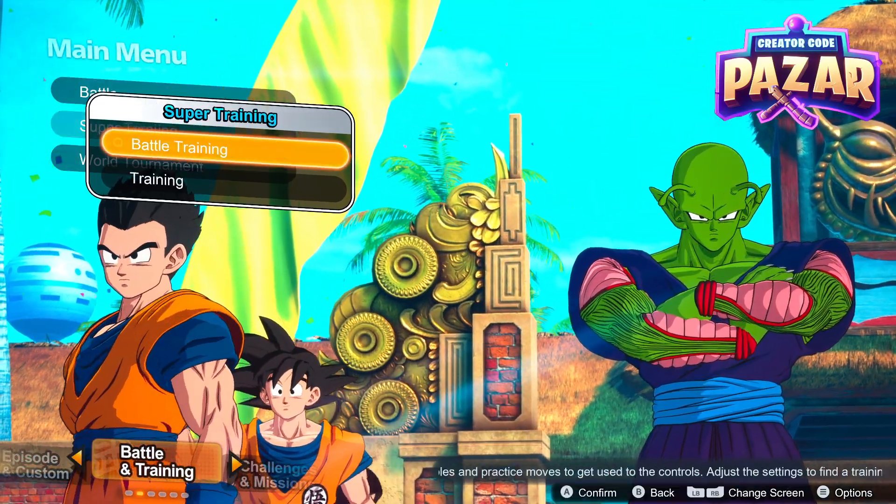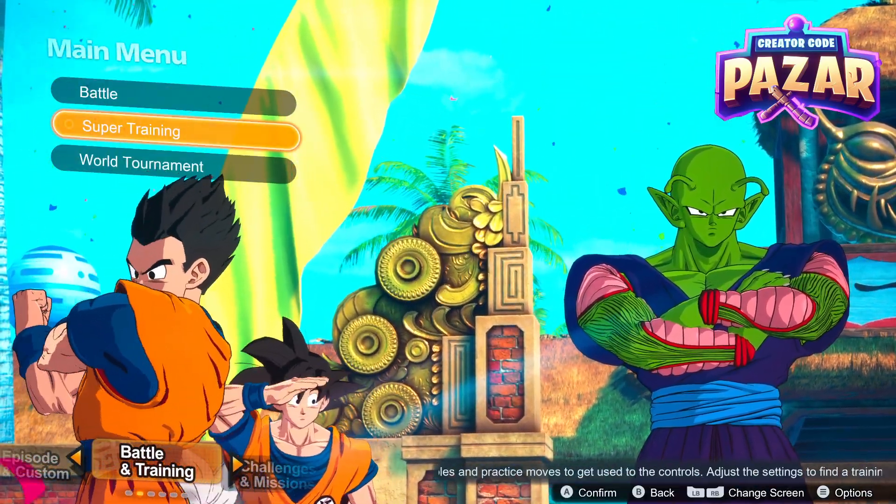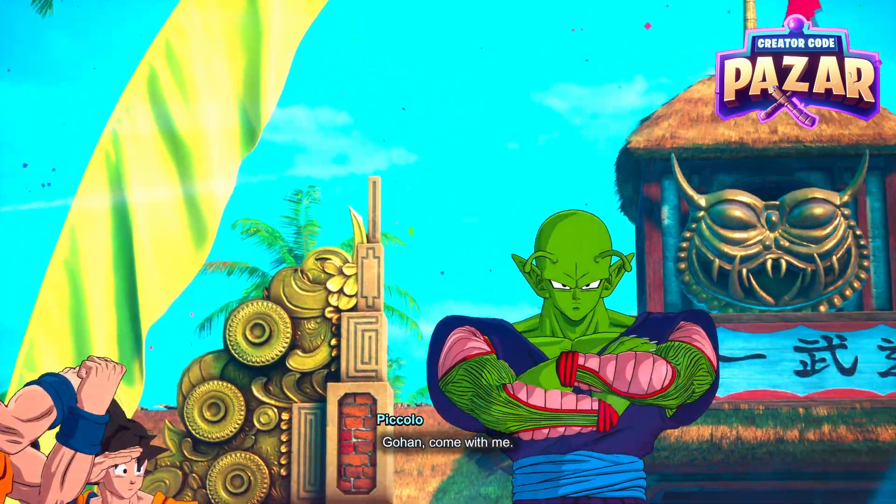The first thing we're gonna do is go to the main menu. We're gonna go to the Battle and Training menu, we're gonna hit Super Training, and then Training.